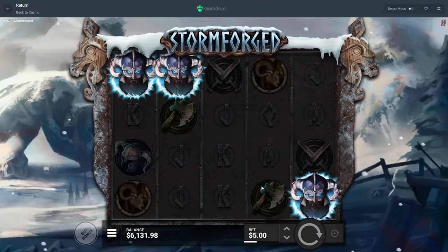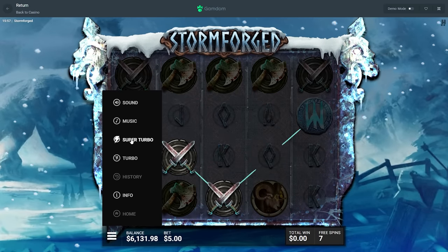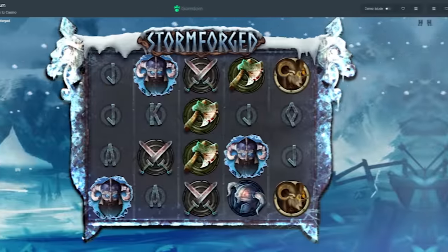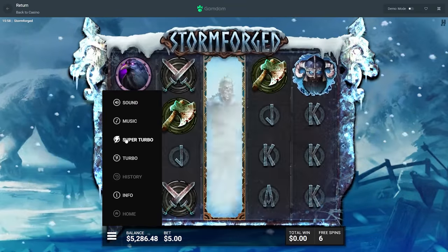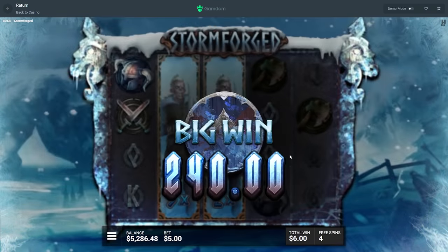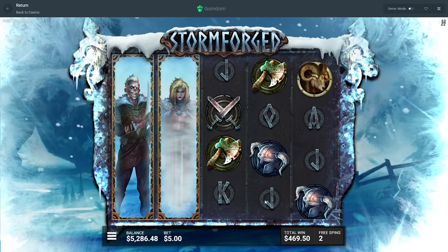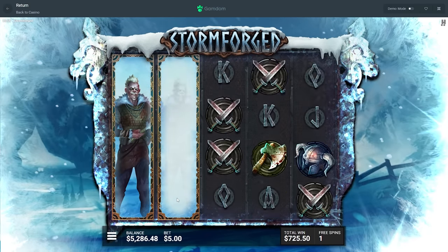That took a long time — happy that we got that win. But we definitely need like another one of those literally right now. Okay nice — give us good multis, good symbols. That one's gonna be moving — is it just gonna push the pack? Good symbols. If we had a bird right there, or bird in any of these spots that would have been really good — bird pays bro.